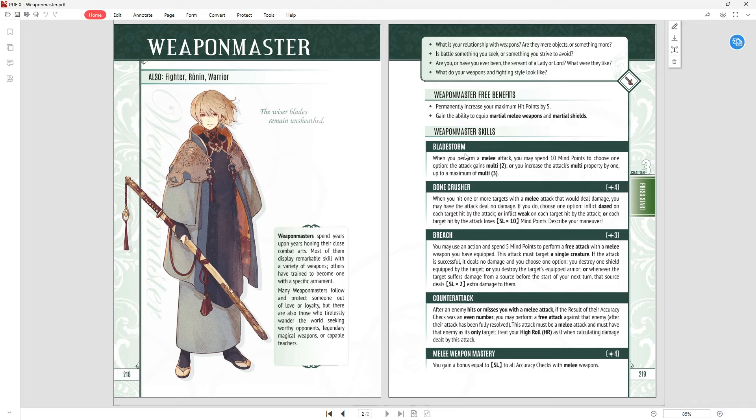Bladestorm: when you perform a melee attack, you may spend 10 mine points to choose one option — the attack gains multi-two, or you increase the attack's multi-property by one, up to a maximum of multi-three. This is good, there's nothing wrong with it. 10 mine points isn't that much, especially if you are a melee fighter and may not have much use for your mine points. Even though you can buy weapons with multi-two, this gets it up to multi-three. Pretty solid, but there are other options I think are better.